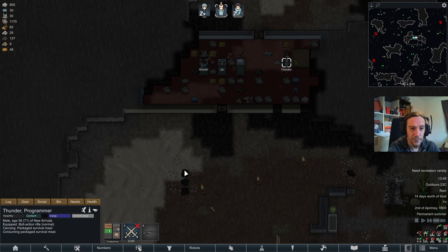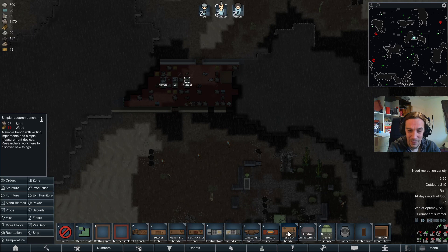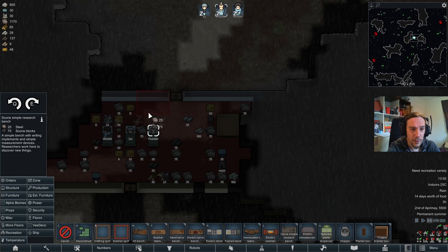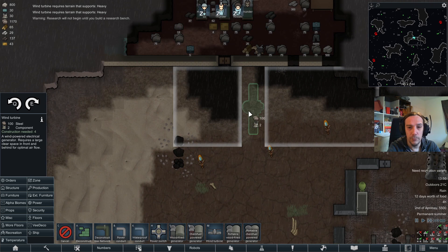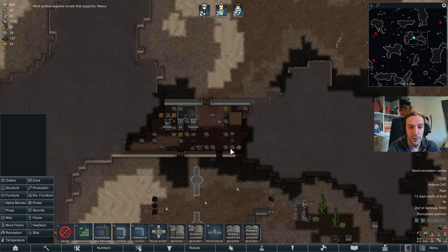This is all pretty minimalistic and unpretty. Let's do the basics — I've got some scoria left, so let's do a scoria research bench. I want to research batteries. Setting up some wind power and researching batteries has turned into one of my standard procedures in this game. There's still a crazy mashup of different stones available.